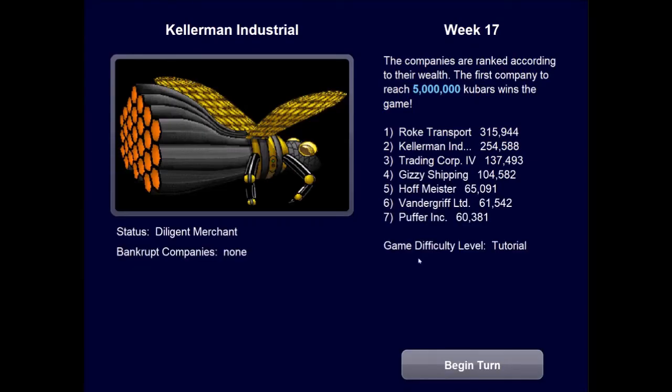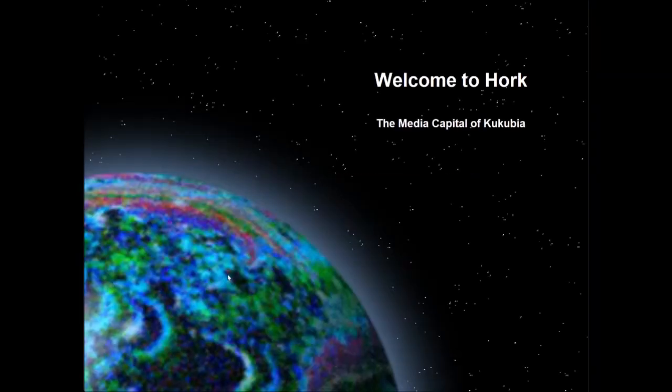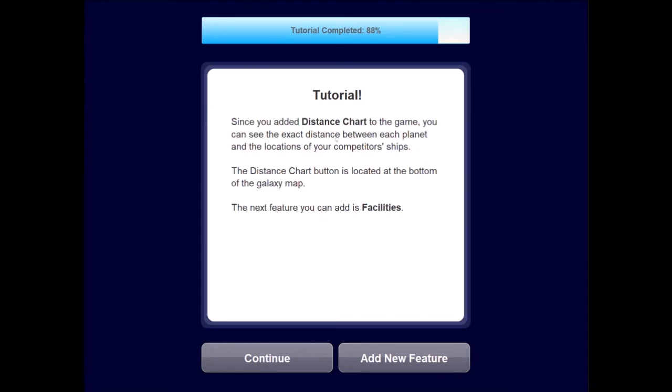We're now a Diligent Merchant on Hork. Due to a glut of fuel on the market, fuel prices are falling — glad I didn't purchase fuel before; lower prices coming at refueling docks. The next feature to add is Distance Chart. Since you added it, you can see the exact distance between each planet and the locations of your competitors' ships, giving you a better idea of whether you can beat them to a certain planet.